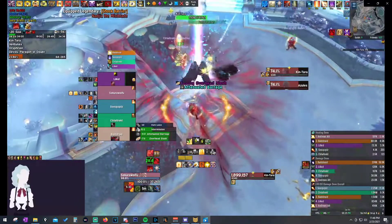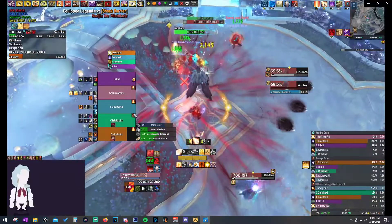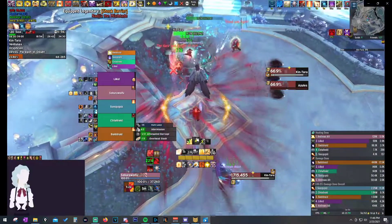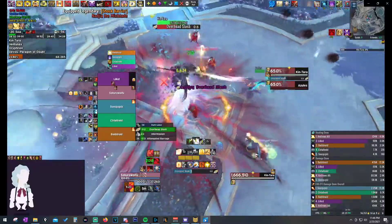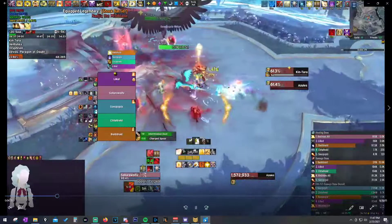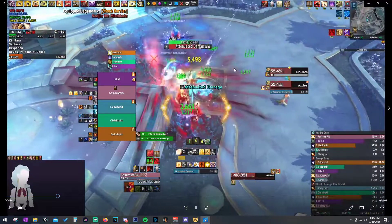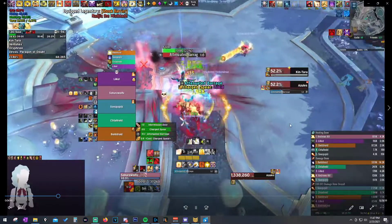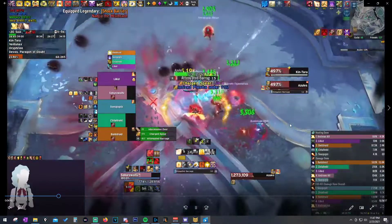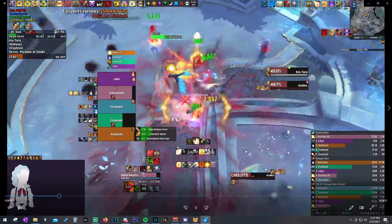I always wait until the boss moves the first time before casting Ashen Hollow, because otherwise it'll just move out the moment the fight starts. I wait until the bird plants himself the first time, then use Ashen Hollow. Next time I should aim it in the middle of the room - that way it'll hit him in almost every position he runs to, getting extra uptime as he's walking over.